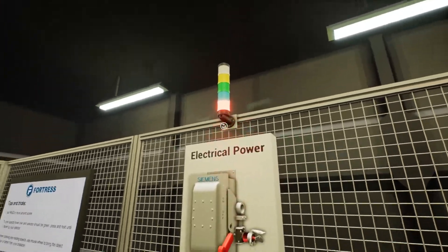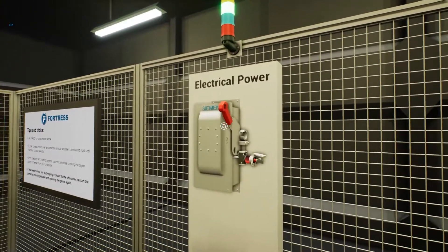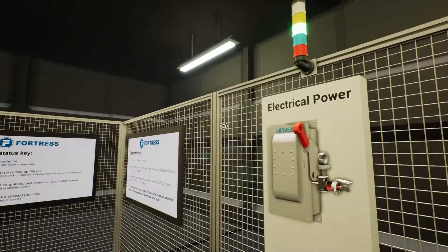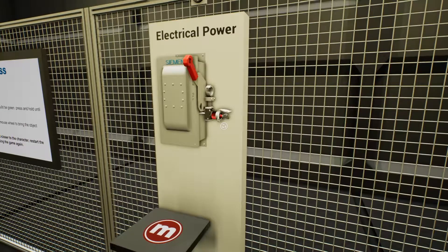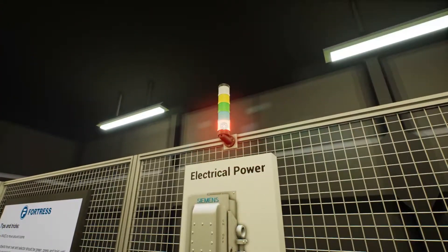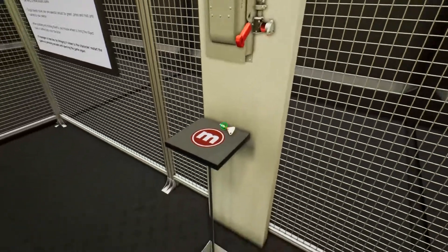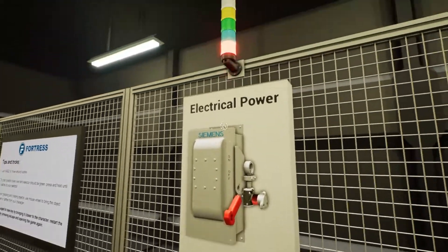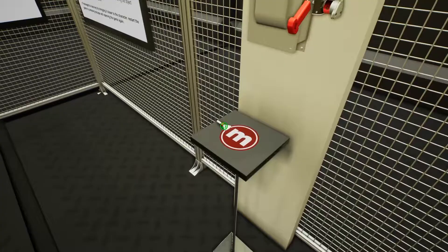Right now the electrical power unit is in the off position, which means you can take the key. Normally it will be in the on position. When the lever is up, the screen shows there is power on the manufacturing area. If there's power in the manufacturing area, you cannot take the key — it doesn't turn green until you turn it off. The display turns red and you cannot proceed. When we take this key out, the lever can't be moved, so there's no way to turn the power back on until the key is returned.